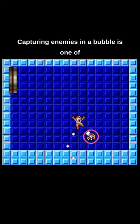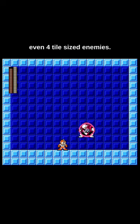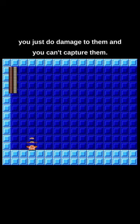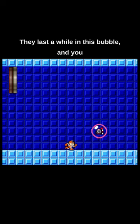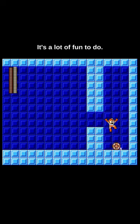Capturing enemies in a bubble is one of the best things to do with this weapon, and you can capture all different sizes — what seems to be up to 1, 2, 3, and even 4 tile-sized enemies — but once the enemies start getting too big you just do damage to them and you can't capture them. They last a while in the bubble and you can push them around to take advantage of it.